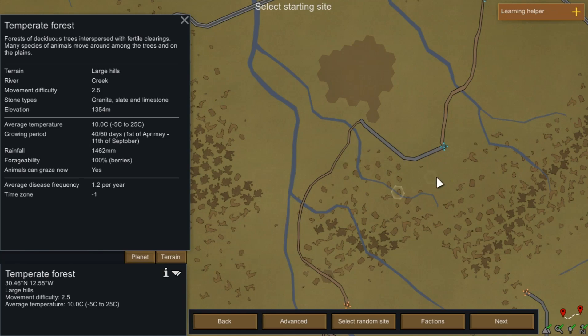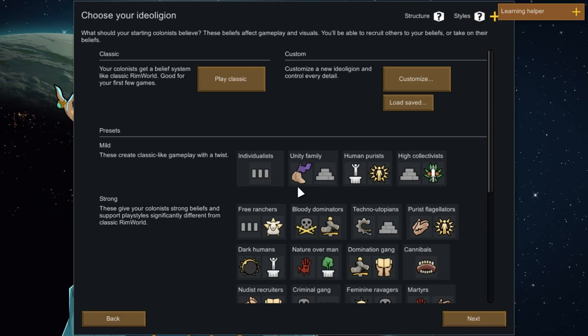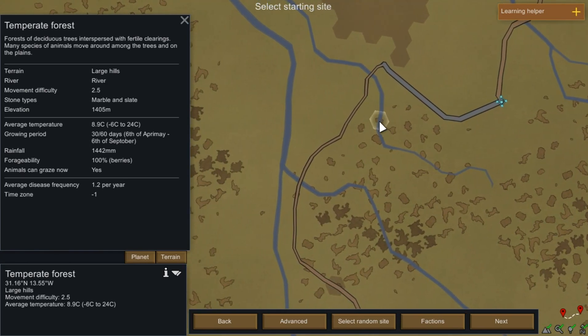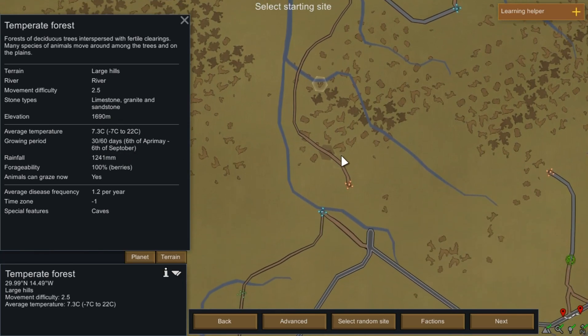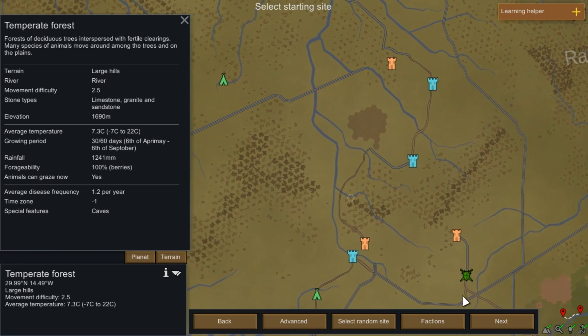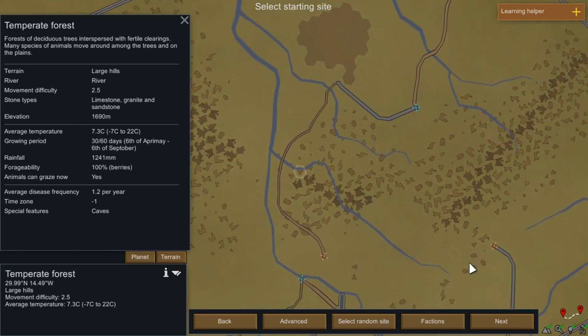Yeah, let's go here. We'll get messaged if we're too close — they'll dislike us if we're too close. I changed my mind — I'm a fickle person. We'll go back to where we initially planned and work around it. Yeah, we'll go here. I don't want to be too close to a settlement because it feels a bit like cheating. So we'll go here — large hills — and we'll be close to some enemies, which means we'll probably have to fight them regularly.